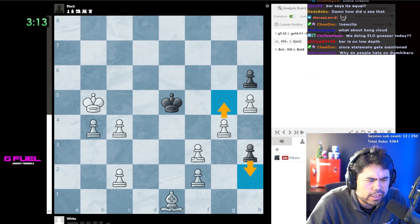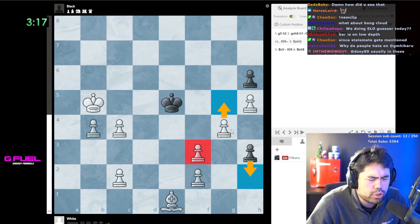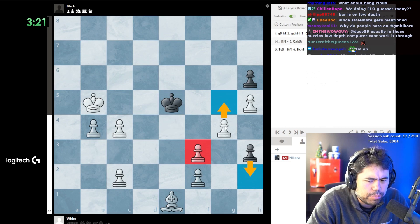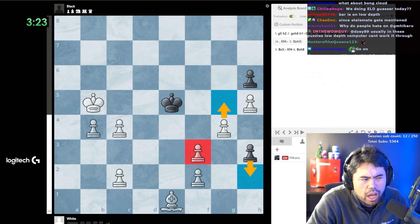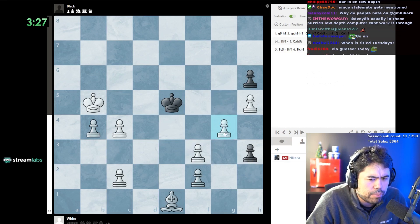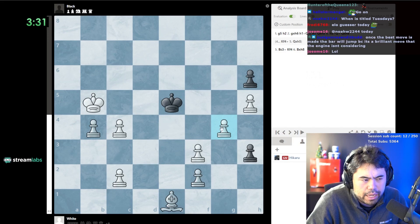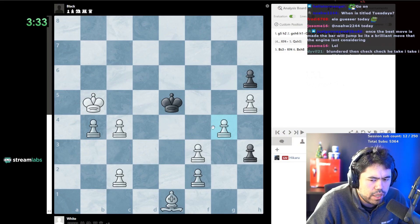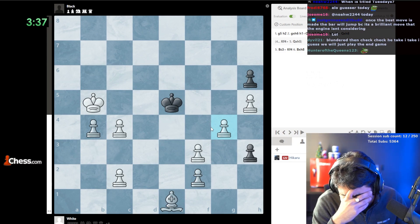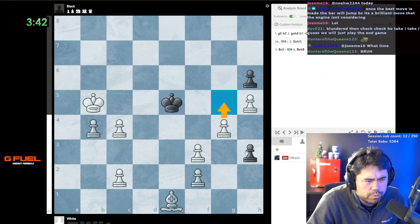The time is how long it's taking me to solve this study - that's what it is. We humans use studies; computers are sometimes more stupid than us because they don't have enough depth to spot it. White is winning here - it's a study, so white is winning by force. It's just a matter of the computer not seeing deep enough. F4 can't be right - f4, g5, g6, g7. G5 has to be the right move.